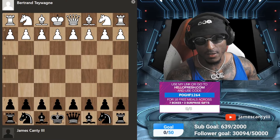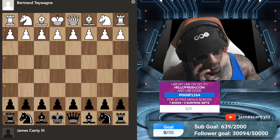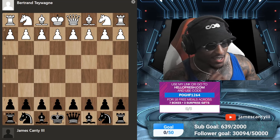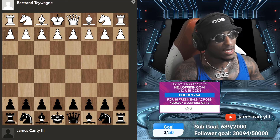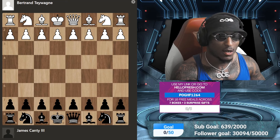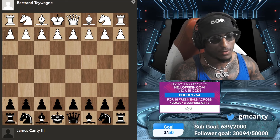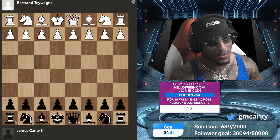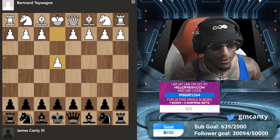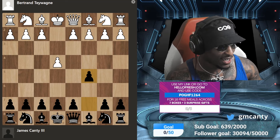Hi YouTube! This is round five, called 'Technique.' I'm playing against Bertrand Te Wagner from Germany or Belgium, and I'm playing black. This is right after the round where I was absolutely obliterated. This one I'm very sober. He goes e4, I go c5 — and watch this — he goes c3.